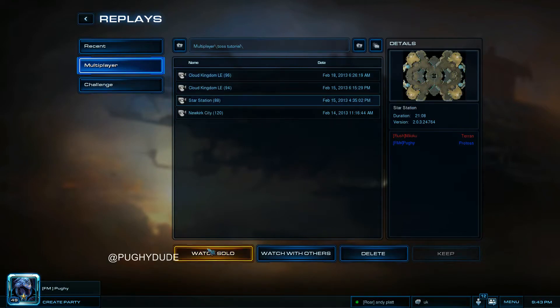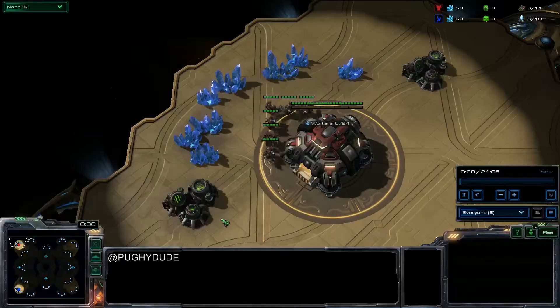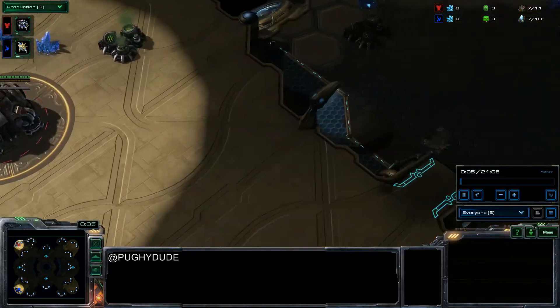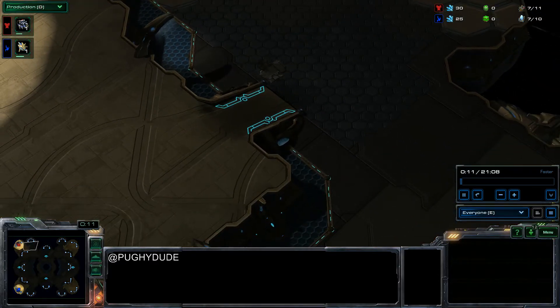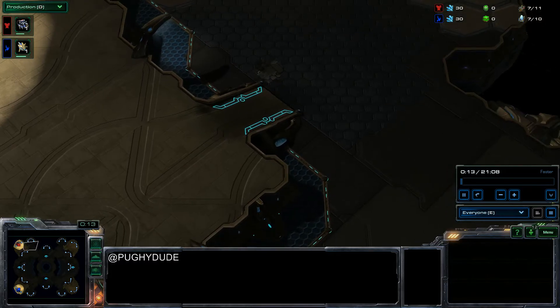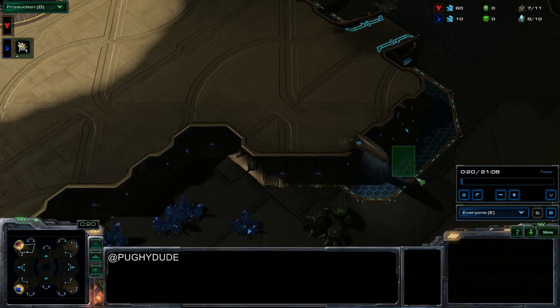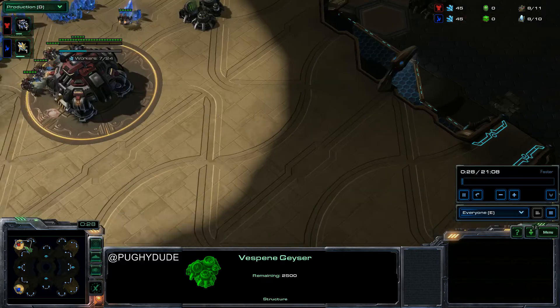Let's do the Star Station game. In my opinion, this is probably the best map for this type of build — definitely the best map. The ramp to the natural from the main is where you attack from near enough. You can force field it from outside. And you can come right in here with your mothership core, your stalkers, and just peg away at units — which is very nice indeed.